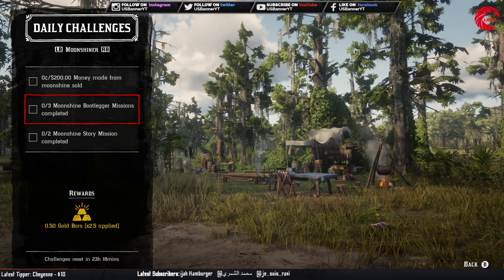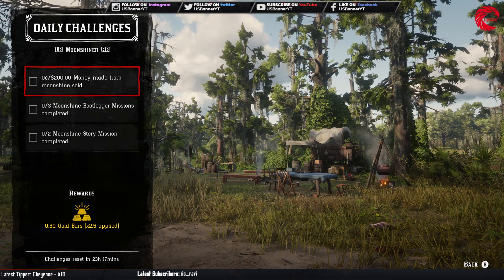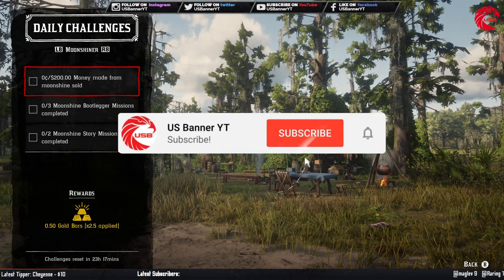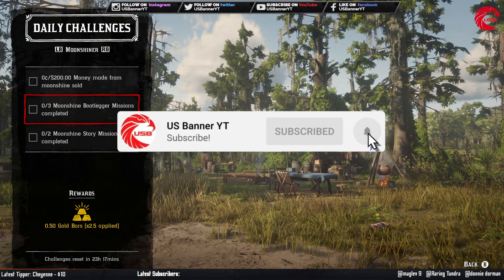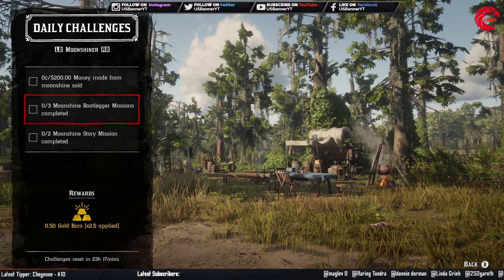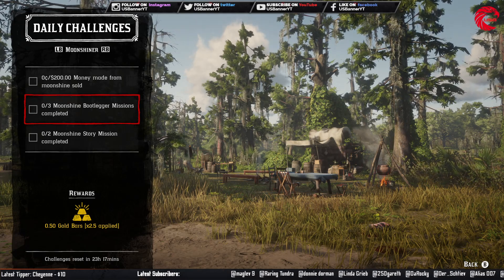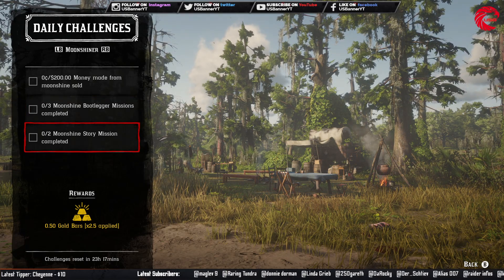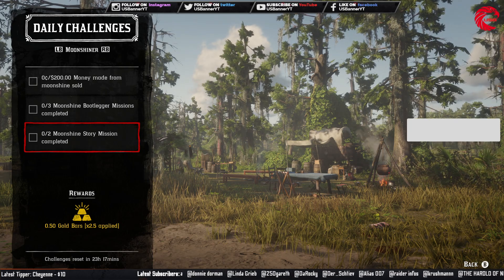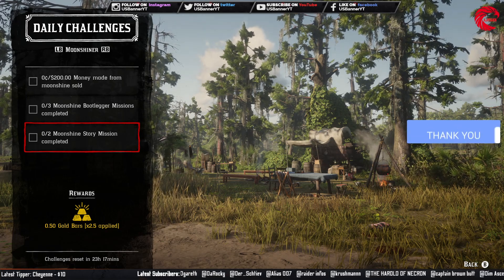For the Moonshiner role, you have to make $200 from moonshine sold — do a moonshine delivery and make $200. You also have to complete three moonshine bootlegger missions: go to Miss Maggie, start a bootlegger mission (you can also find them on the open map). Then complete two moonshine story missions — go to Miss Maggie and start two story missions.